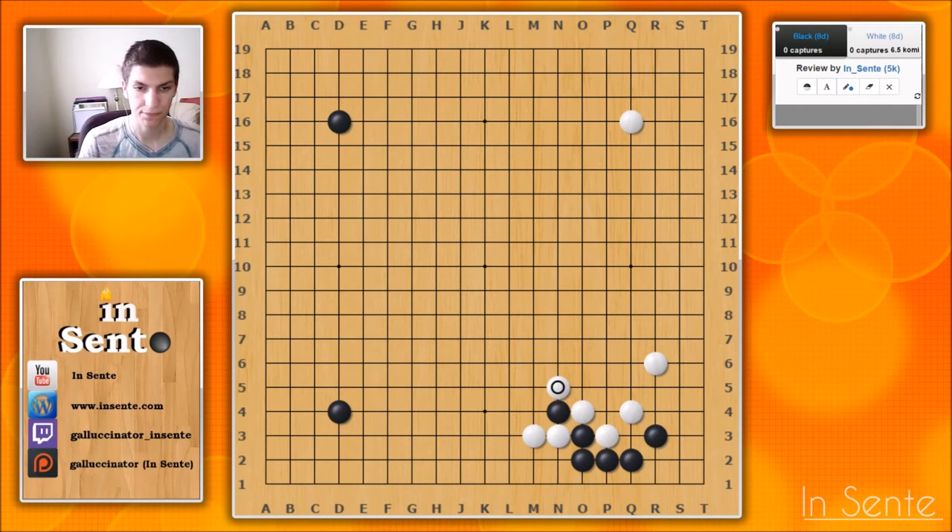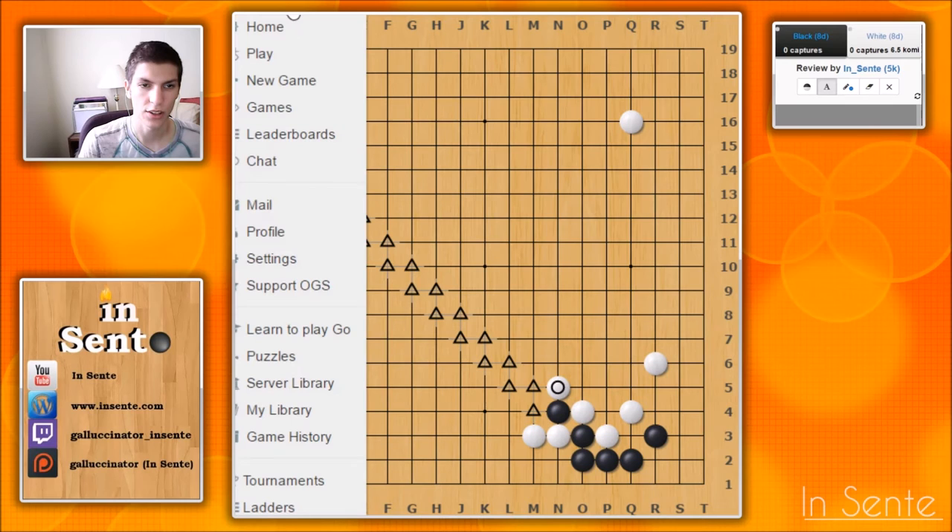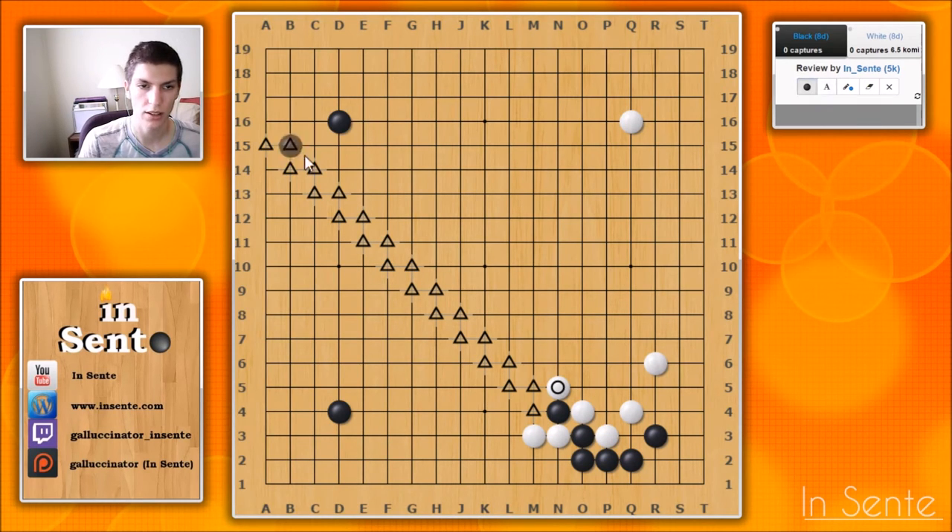Simple enough, right? If we chart the course of this ladder, we can see that it works — it doesn't run into black stones in a dangerous way. Everything is cool. But what if black does a standard ladder breaker? Not there — this one.